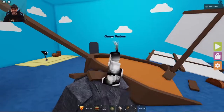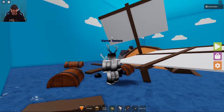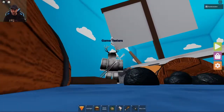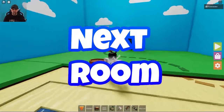Now the ship has sunk — well, it's sinking. It's not fully underwater. Let's check under the sail since we've already checked the barrels. Oh, there it is right there — it's so hard to see. It's right under the sail, it's gray. Click on it and let's hop into the next room.